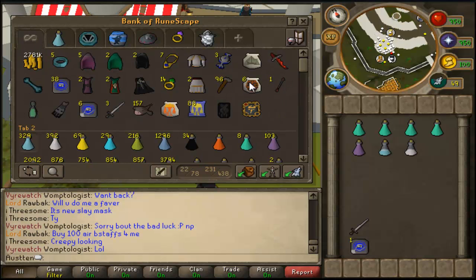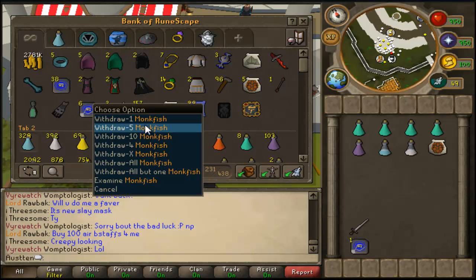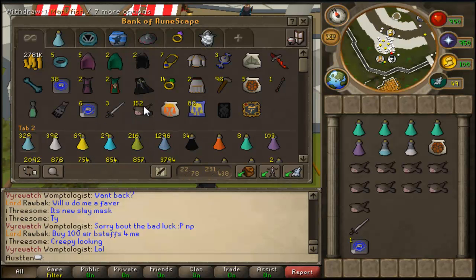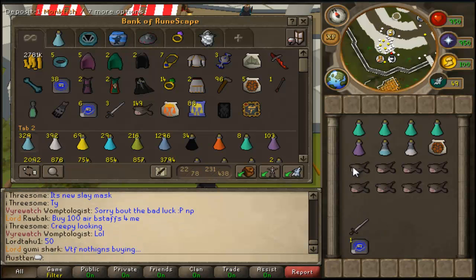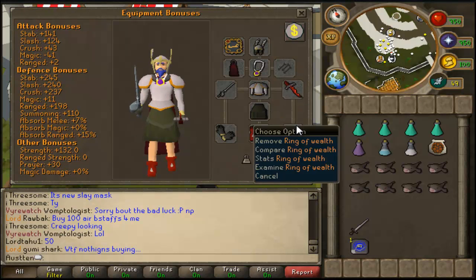You're going to want to bring a Beast of Burden and about five to ten monkfish - I'd just bring eight to be safe - because if you lag or something, you'll want some backup food. That's good to have. And if your glory's charged, that's all you really need.